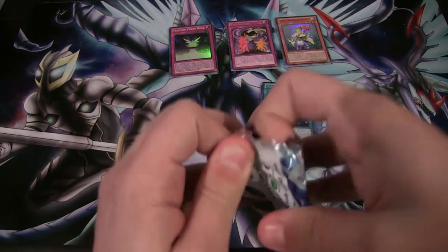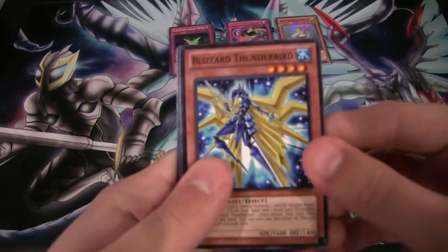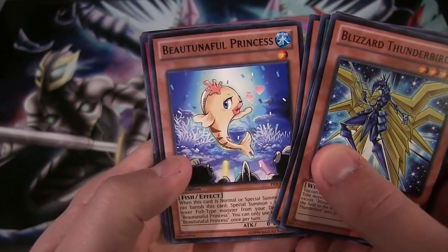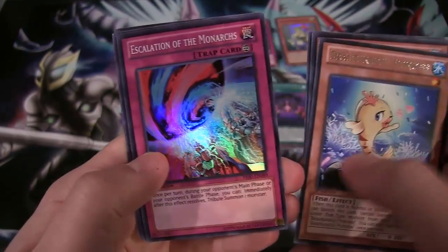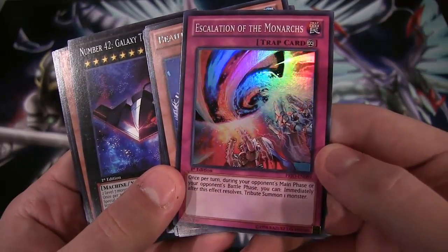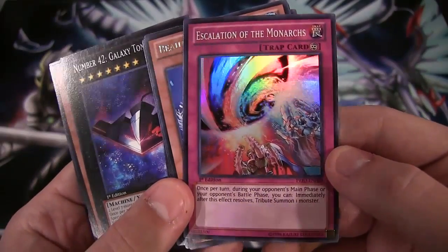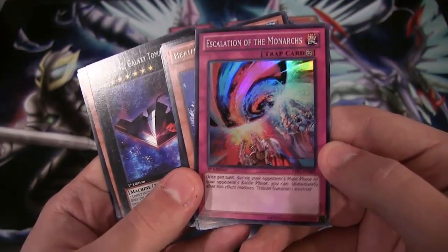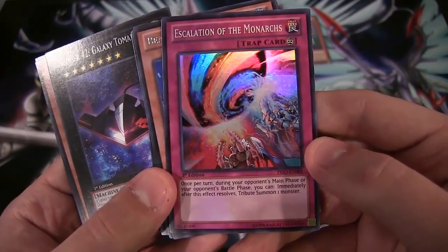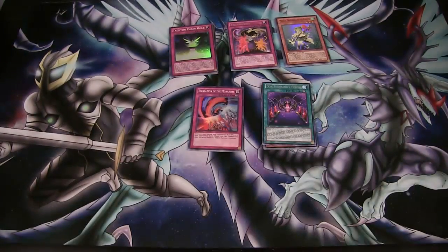Last pack. So far we got two super rares, so that's awesome. Let's see — we can end with another holo, hopefully one we don't have yet. Blizzard Thunderbird. We have Beautiful Princess — I always have a hard time saying that. And Escalation of the Monarchs — I don't have this one yet. I don't think I got this from the box, if I'm not mistaken. It is a super rare card. What's with me getting super rares so easily? I've been getting a lot of super rares from packs — you'll see from some other openings I'm going to be uploading soon. Three super rares out of five packs — that's freaking awesome.